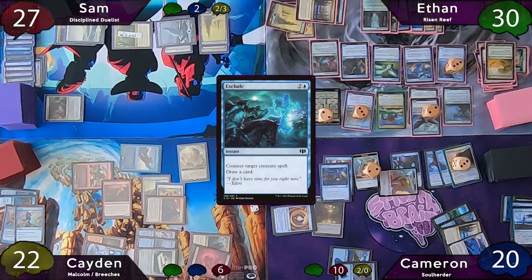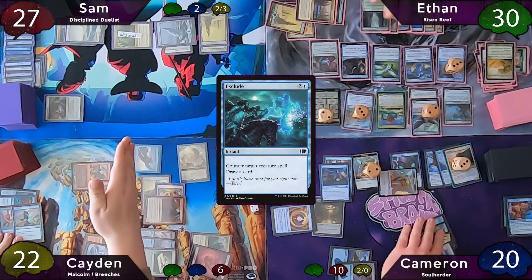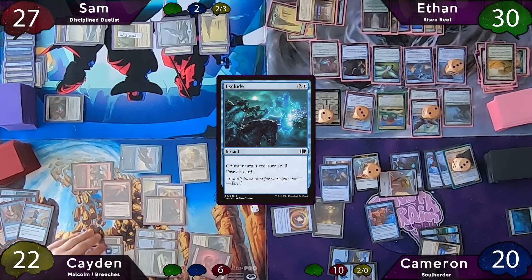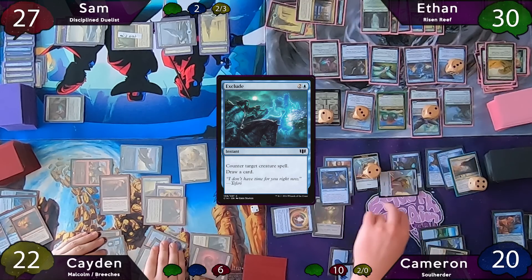As the narrator explains, if Archaeomancer had resolved, Cameron would have had an infinite combo: return Displace from the graveyard, blink Peregrine Drake on end step to untap all lands, then cast Displace blinking both Peregrine Drake and Archaeomancer — untapping lands and getting Displace back. Repeating this generates infinite mana, and swapping to blink Aviation Pioneer instead would make infinite 1/1 Thopters. But that's not happening anymore, so Cameron blinks his Pioneer on end step for another Thopter and counter.